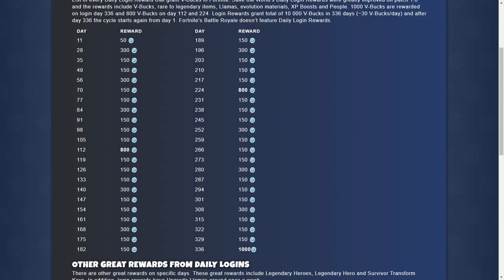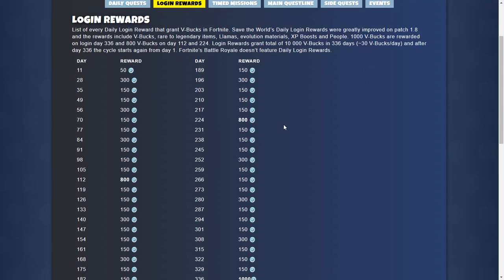Just that. And then a week you get 150, another week 150, another week 150. And on day 40 you get 300 V-Bucks. You can see this — there's an explanation right here: List of daily logins in Fortnite.